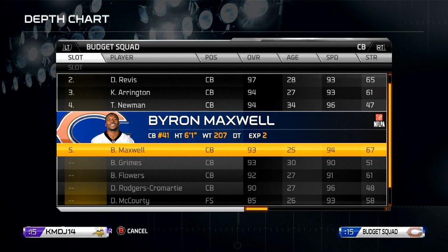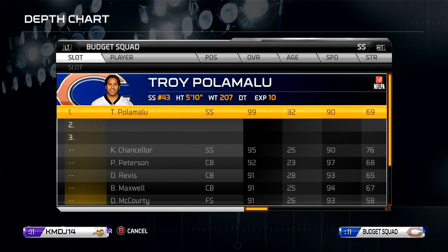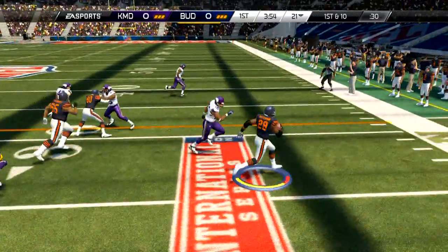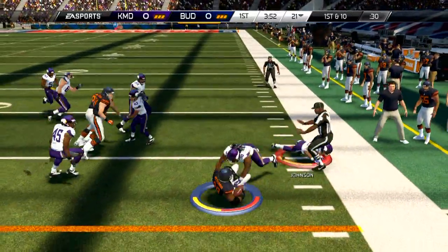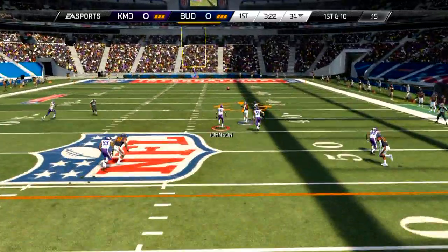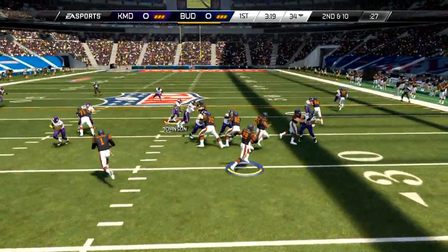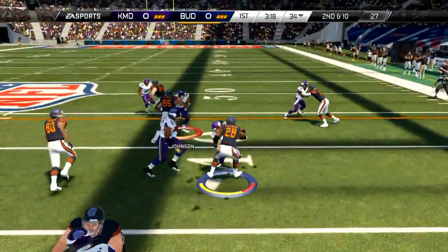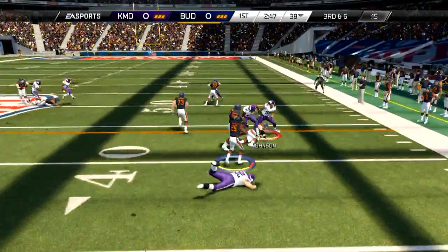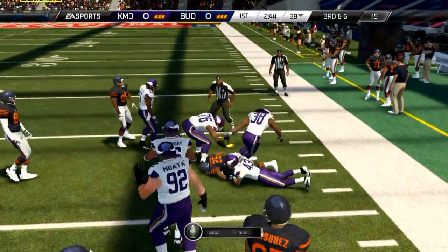He's got a good team — I'd say probably 97, 96, maybe 98 overall. Good corners too. He's got McCarty as a safety, who is actually a very brilliant safety. A lot of people don't know that McCarty is probably one of the most well-rounded safeties in this game — can intercept the ball, covers well, good play recognition. He's a 93 overall but that card plays more like a 96.